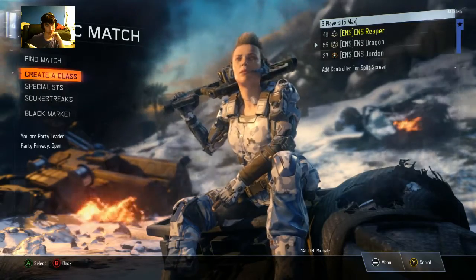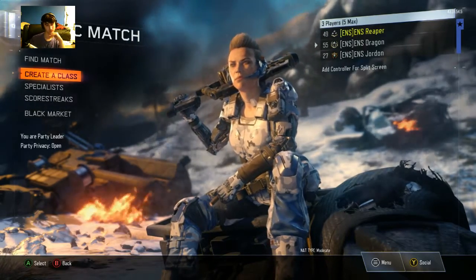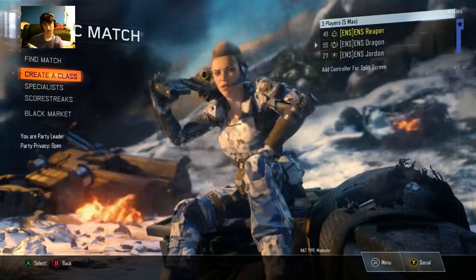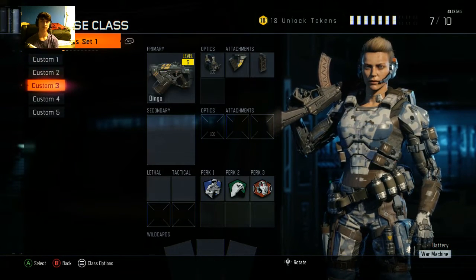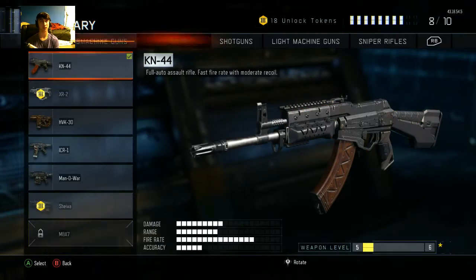The other gun I use a lot is the HVK. I use the reflex sight for improved accuracy, plus Grip and Quickdraw. I don't use lethals or tacticals, and the only perks I use are Sixth Sense, Tracker, and Gung-Ho. These are just our primary guns that we can typically go really well with - when we're trying to get an easy win or come out on top in a 6v6 clan-type battle on pubs.